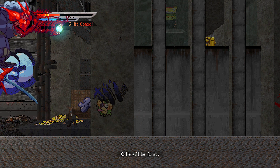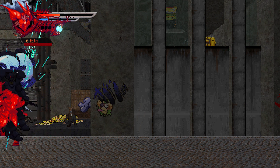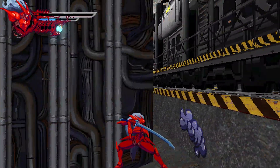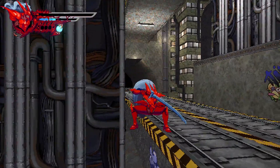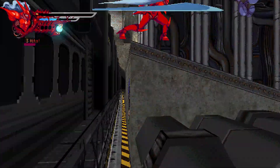After each stage and wave-based encounter, the game provides a breakdown and rank, with your best rank shown on the chapter selection. There's a full stats screen and online leaderboards with filters, a training mode, and an awesome soundtrack featuring drum and bass, techno, and other loud genres.